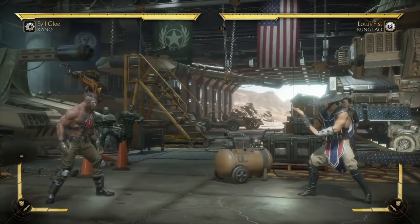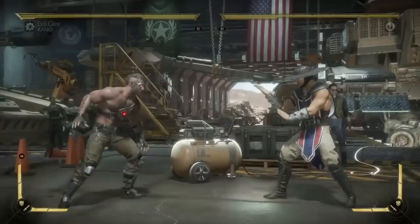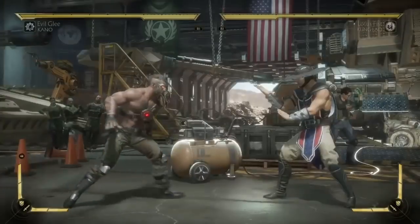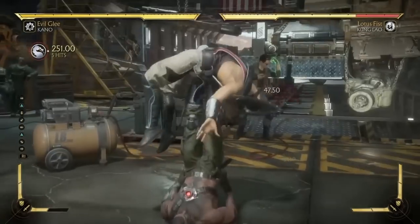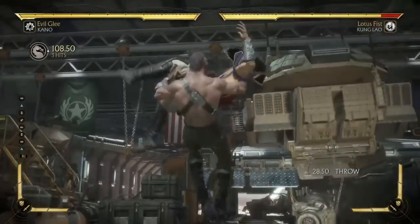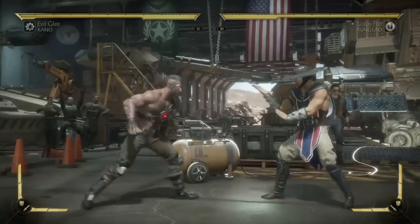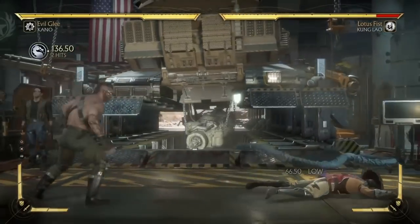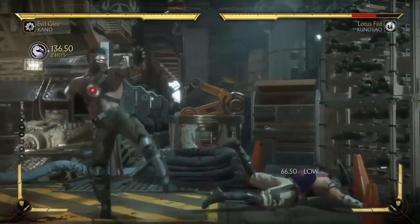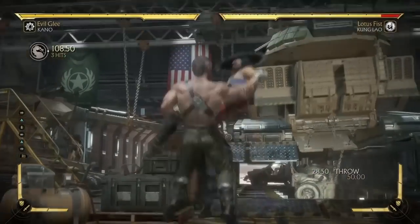Now let's discuss his mix-ups more in depth. First, you have his low. Off of his low, you want to do his command grab. I prefer to spin the bar every time — that's 25% off of a low. So if that gets run a couple of times, they're dead. Then his overhead complements that. It's a safe overhead and it does pretty decent damage for an overhead in this game. So you just mix them up with these two things right here.